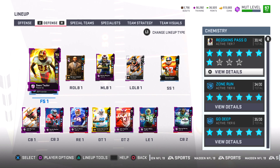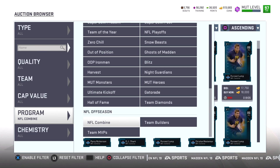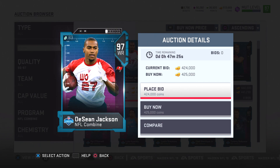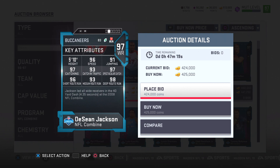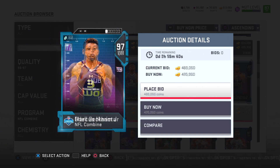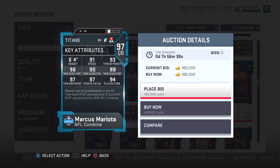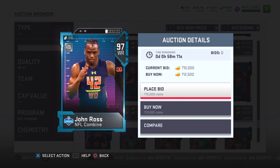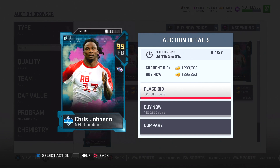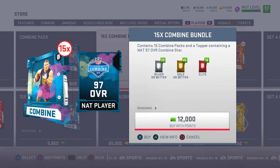As you guys can see, the offense and defense have changed a lot since we ended the last episode. They recently dropped the NFL Combine promo. The first card that caught my attention was DeSean Jackson — 96 speed, 97 catching. Also in the promo: 97 overall Patrick Peterson, Odell Beckham Jr., Marcus Mariota. I'm thinking about making a quarterback change soon. And check out this 99 speed John Ross, plus they dropped this gem — 99 overall Chris Johnson.